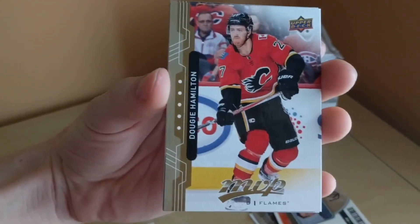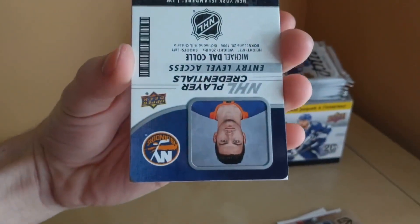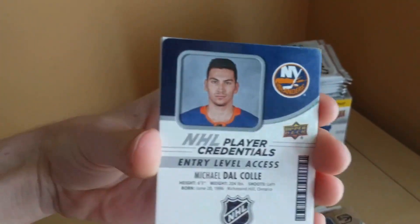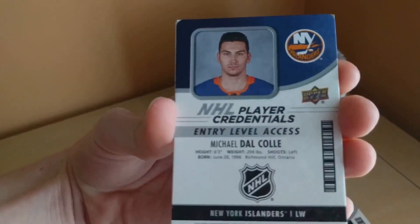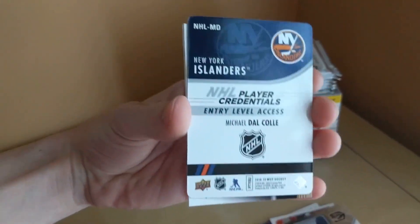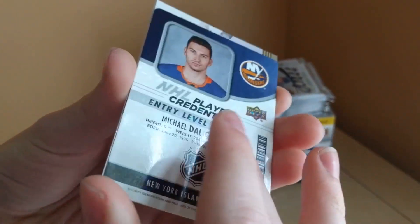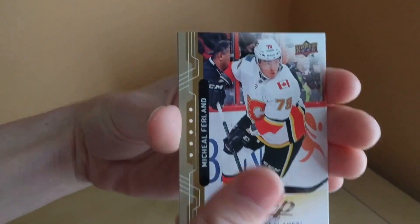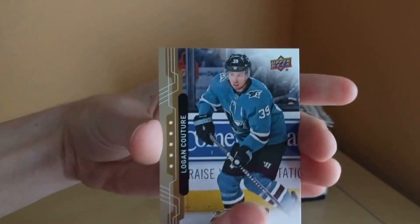We've got Dougie Hamilton and here we go — Michael Dalco, entry level access player credentials. Very nice looking card. I love the credentials — they look especially nice this year. Kevin Hayes, Michael Furland, and Logan Couture.